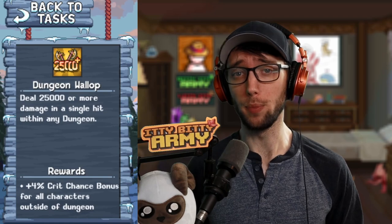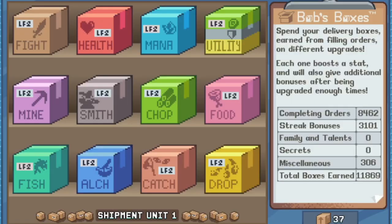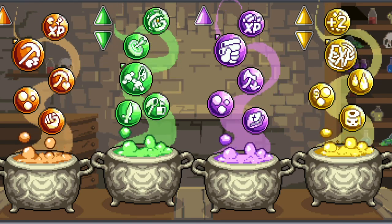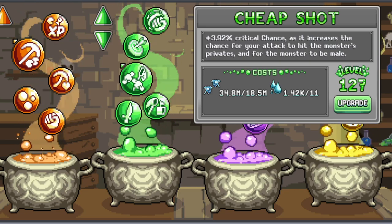These are buffs that might seem a little bit small, but end up compounding a lot in the long run. There's an achievement called Dungeon Wallop that will give you 4% crit chance for all your characters. The Flambeige card can award you up to 7% crit chance, and it is passive — meaning you don't have to equip it while receiving the bonus. In Post Office, there's a box known as the Civil War Box, which gives you base damage, AFK gains percent, and crit chance — invest 400 boxes into it for 6% crit chance. In Alchemy, the Quick Cauldron (the Green Cauldron), there's a bubble known as Cheap Shot which gives you a minor boost to crit chance. I have my bubble at about level 127 and I get barely 4% from it, but every little bit counts.